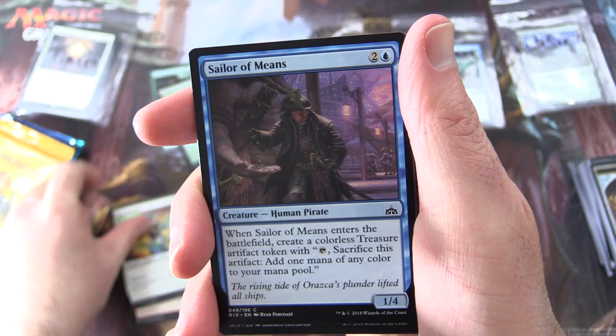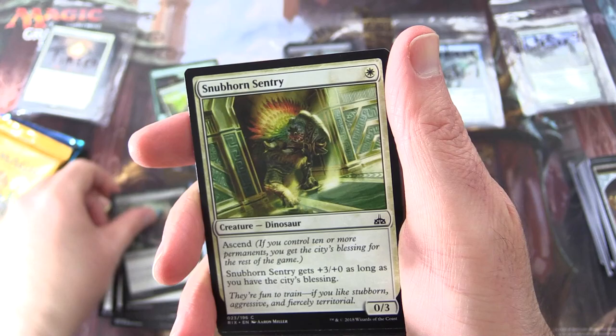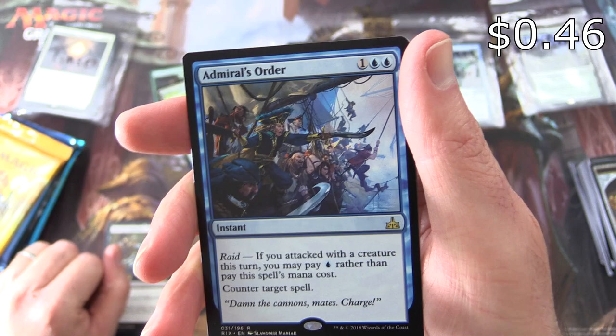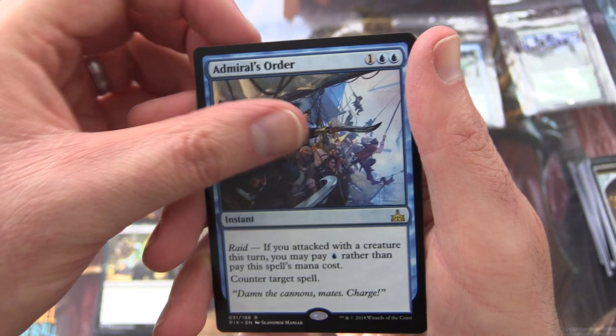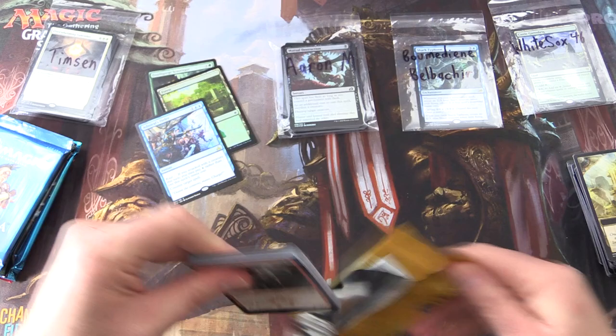Rivals of Ixalan pack: Stampeding Horncrest, Sun Sentinel, Sailor of Means, Fathom Fleet Boarder, Naturalize, Dusk Legion Zealot, Dark Inquiry, Soul of the Rapids, Impale, Snubhorn Sentry. Uncommon is Strength of the Pack, Blazing Hope, Reaver Ambush. Rare is Admiral's Order — instant for three, has Raid. If you attacked with a creature this turn, you may pay blue rather than pay this spell's mana cost. Counter target spell. Also a Swamp and the City's Blessing token. Did you ever get the City's Blessing back in the day? Leave a note in the comments.